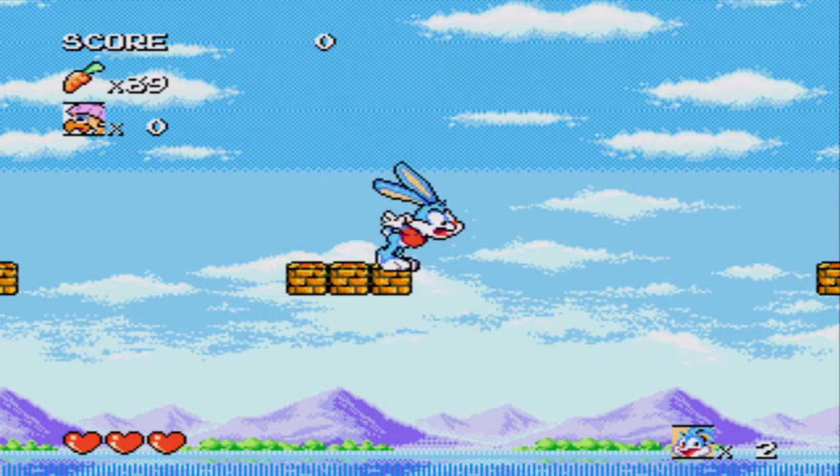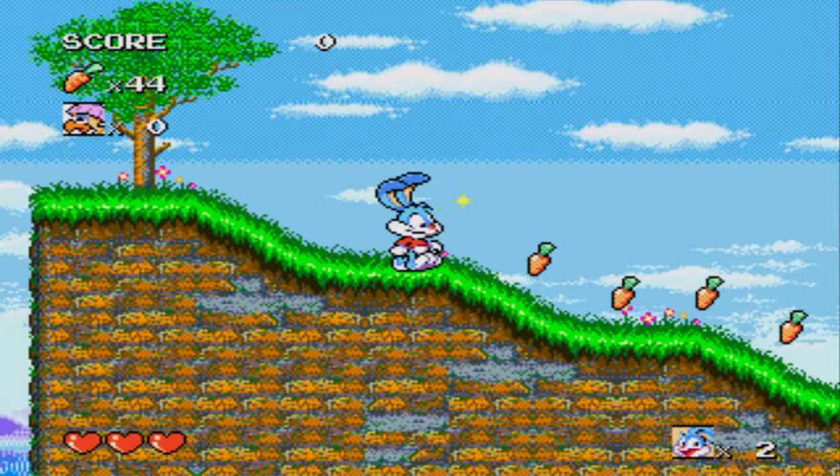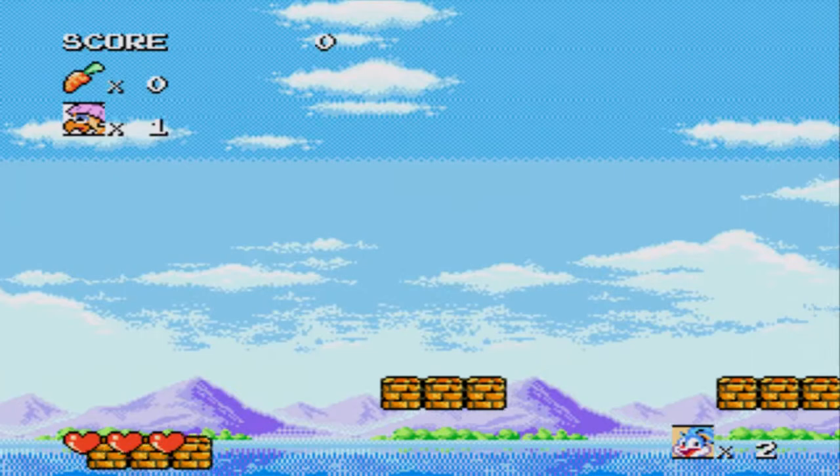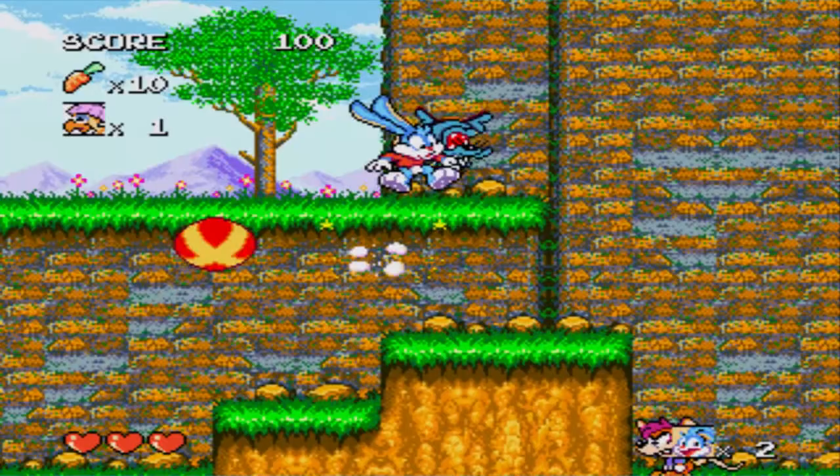Buster has animations for falling off, ducking, looking up, stuff like that. Jumping around and all that. I like it. I have some kind of invincibility power-up. The controls on this are okay — there is some weirdness to the feel of it, but it's definitely better than a lot of other games. I like how it's a sped-up version of the main running theme.